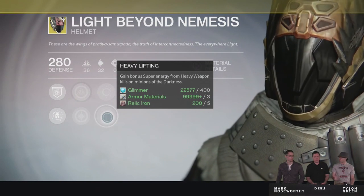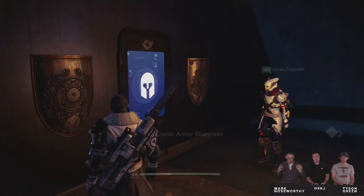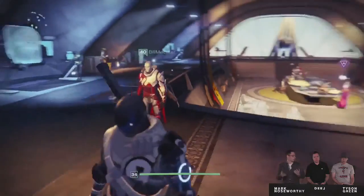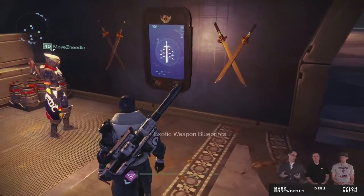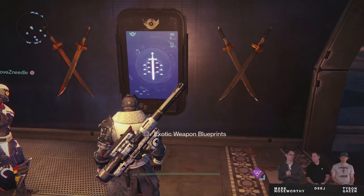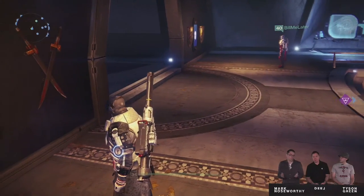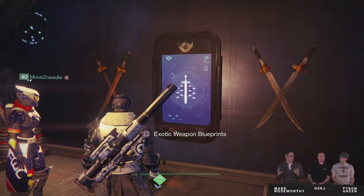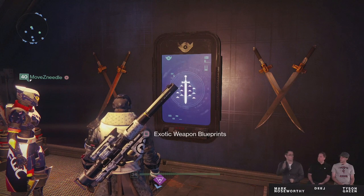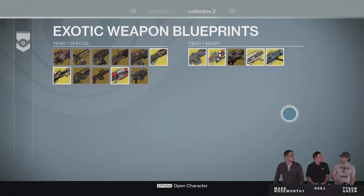As long as you've gotten the exotic in year 1, you will have access to the year 2 version automatically from these kiosks. You don't have to go out and find it again — no lucky nightfall drops or any type of random rewards. You can just come here and access it once again. All you have to do is pay some legendary marks and you can repurchase the upgraded year 2 version of your older year 1 exotics. It takes away a lot of the grinding to get those older exotics back in their newer form.